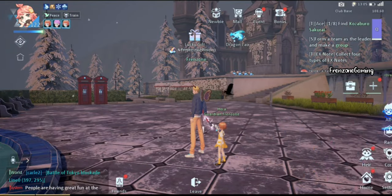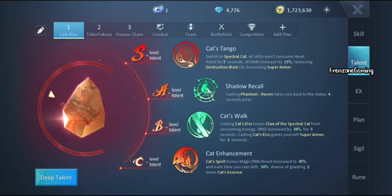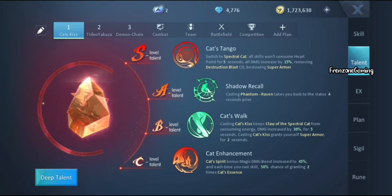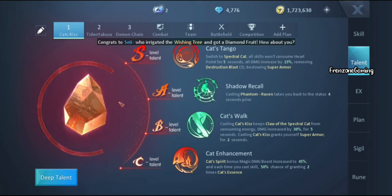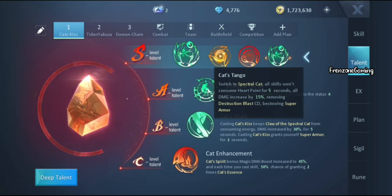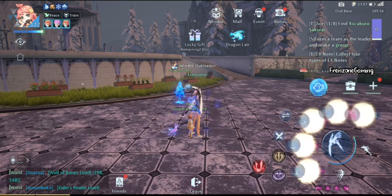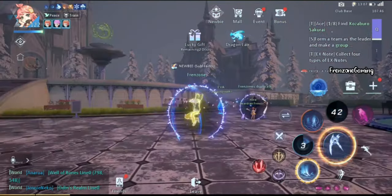For the talent of the Reaper, I have three tabs: Cat's Keys, The Tine, and Yakuza Demon Chain, but those were experimental. I only use Cat's Keys for both PvP and PvE. I believe the S-level talent should be Cat's Tango, which increases all your skills' damage by 15%, removes cooldown for all your skills, and gives you super armor for five seconds — meaning you're invulnerable to all control abilities and can spam your Destruction Blast.